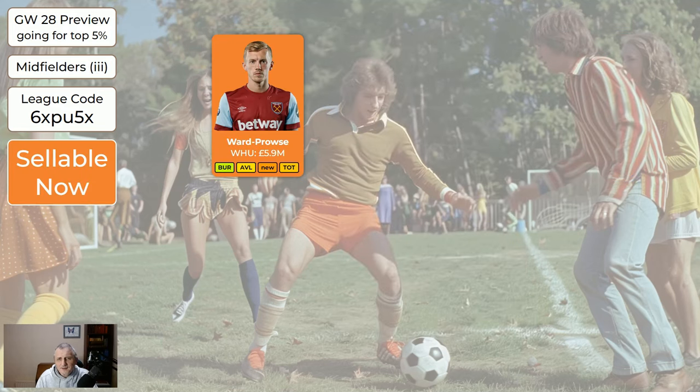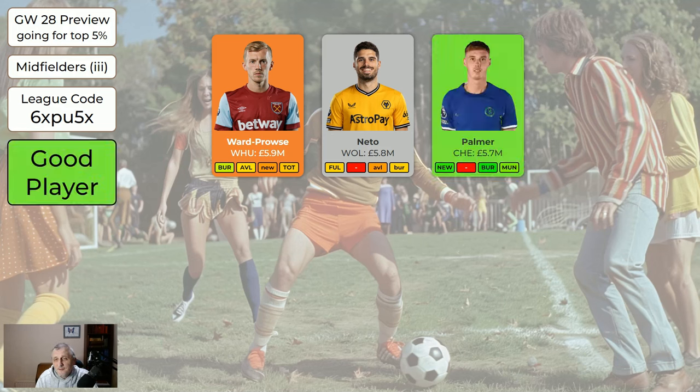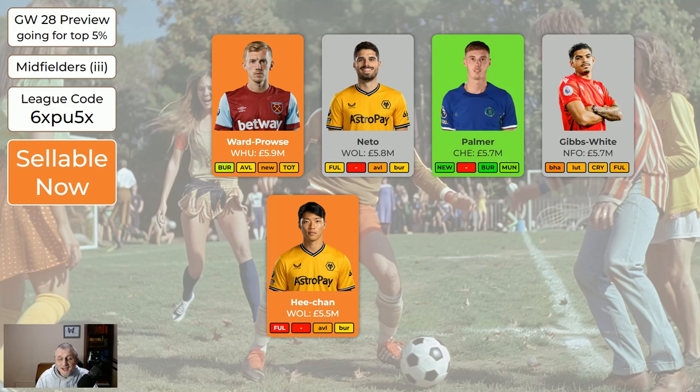The cheap midfielders: Ward-Prowse — as always, sellable if you want to free up a space; if you want to keep playing him, that's fine, he ticks along. Neto — the Wolves player — went off injured; he's given a 75% chance of playing this game weekend, and if he does it's at home to Fulham which is a good fixture. But there are so many good players to have right now — if I had him I'd be all right to keep him for this game week given that you should be wildcarding soon. Palmer — very good midfielder, worth having. Gibbs White — same price as Palmer; Palmer's much better but Gibbs White is okay. Hee-Chan is injured; I suspect it could be a few weeks, so it's absolutely fine to sell him.